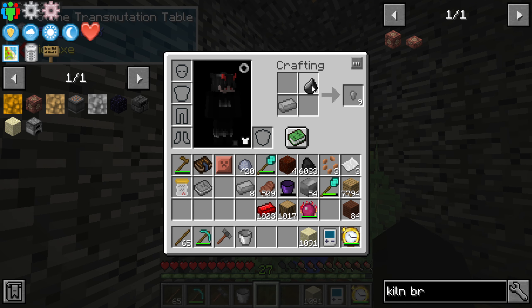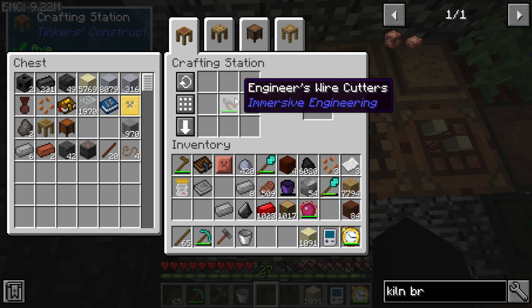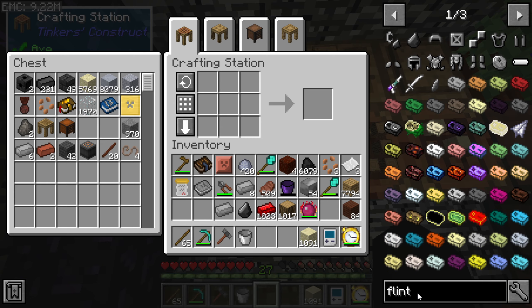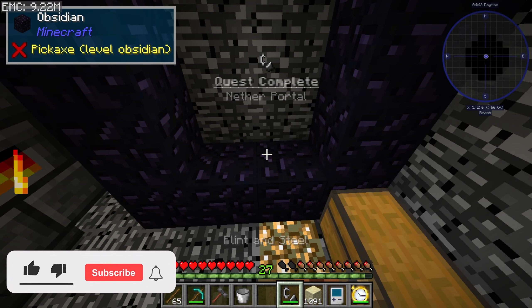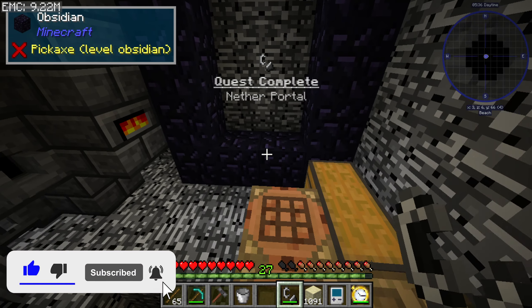We're gonna take one piece of steel — borrow one piece from our steel supply. Wait, can you not make flint and steel? You should be able to go to the Nether. I'm pretty sure you can go to the Nether in this pack. Let's look up flint and steel — there we go.